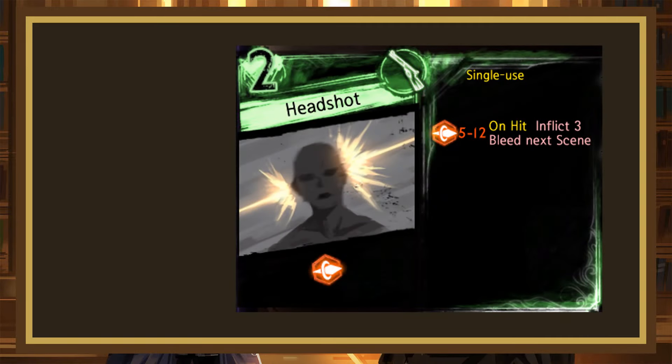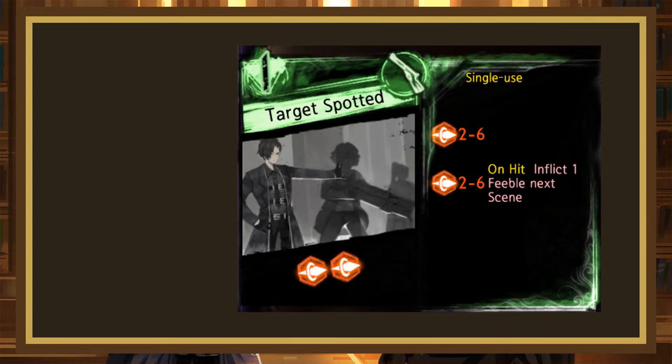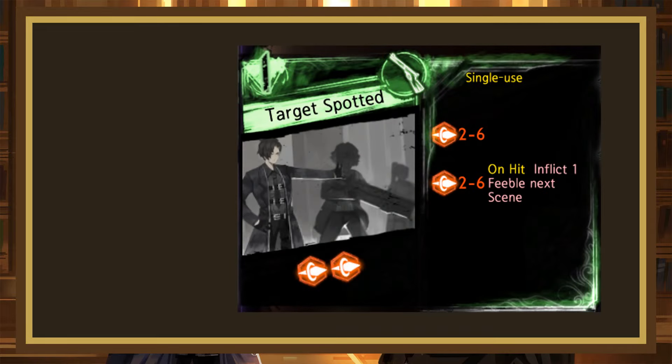Headshot is our next page. This 2-cost single-use ranged page rolls 5-12 pierce and inflicts 3 bleed on hit. Compared to Shocking Blow, this page gains half a power in the 3 bleed in exchange for being a single-use ranged page. Unfortunately, the one good thing about strong single offensive dice pages being ranged is a moot point here, so I can't really see a use for this page, but the damage and effect are good enough for this to be a D. Target Spotted is our last ranged page. This single-use 1-cost rolls 2-6, 2-6 pierce, with the 2nd pierce inflicting 1 feeble on hit. Compared to I Hate CQC, you lose the evade die and move the feeble to a worse position. I don't really know what they were thinking with this one — it's just an F.